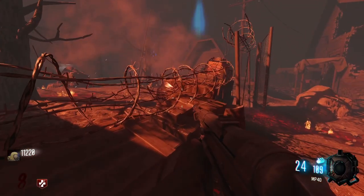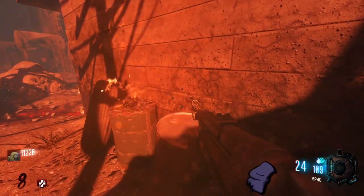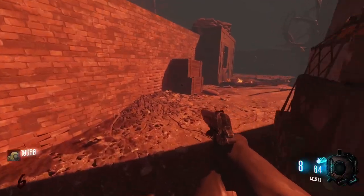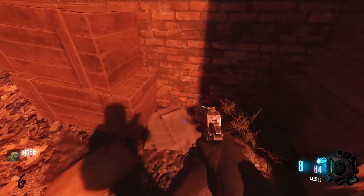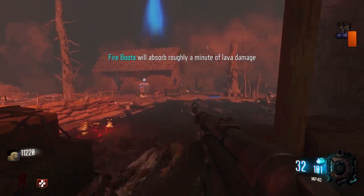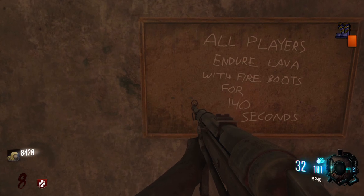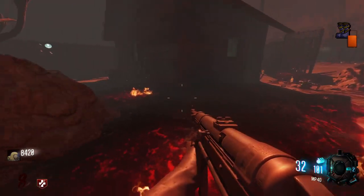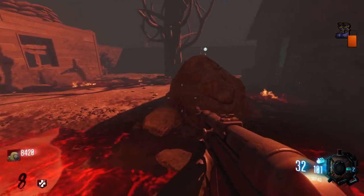The cloth can be found over by the claymore hut, just here down the passageway, over here on the crate, and also down by stamina just next to the crate here. Now head over to the bench just outside the building with speedcola and build it here. To complete the challenge you must stand in the lava for 140 seconds. You should be on your third pair of shoes by the time you complete this.